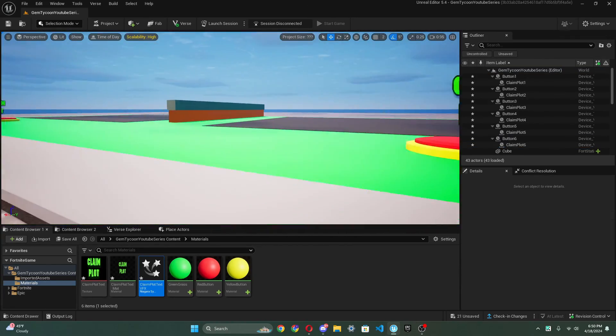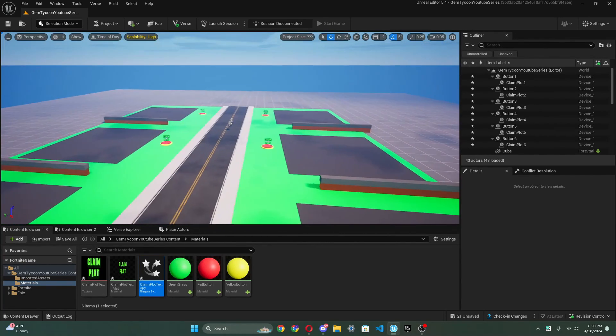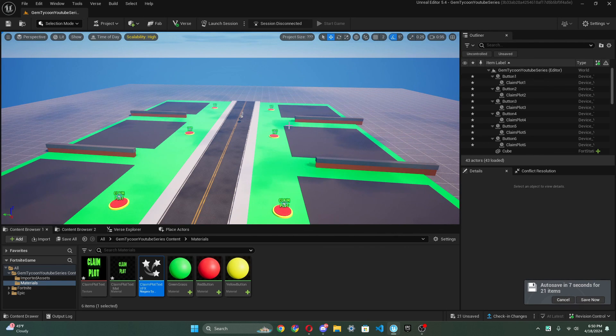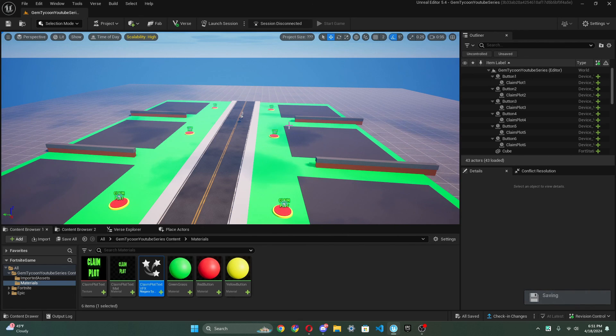And now we have all these Claim Plot places — just like that. That's gonna wrap up our first part of the tutorial series. I hope you guys liked this video and I can't wait to see you guys next time with Part 2 of the Tycoon Series, where we will actually code, use Verse scripts, and all that. Again, I want to remind you this game will actually be functional. See you guys next time — Gloomcraft is about inspiration and learning. Bye!